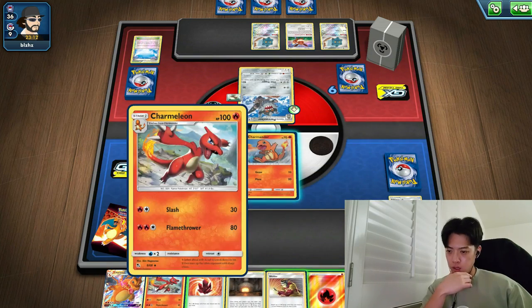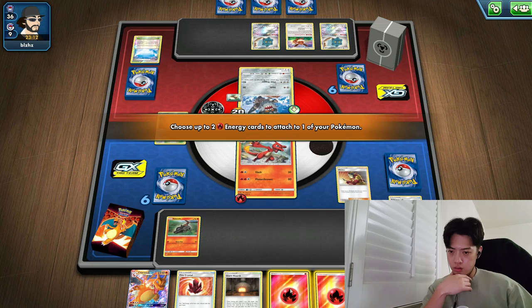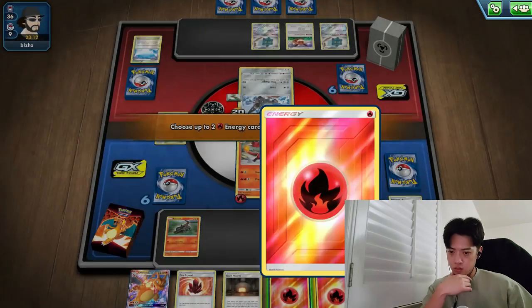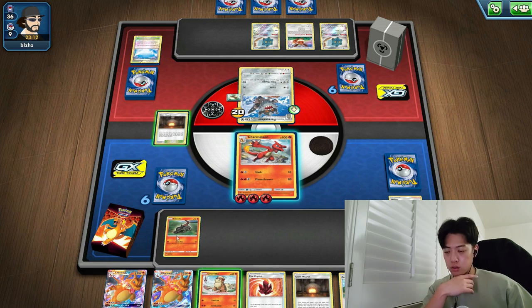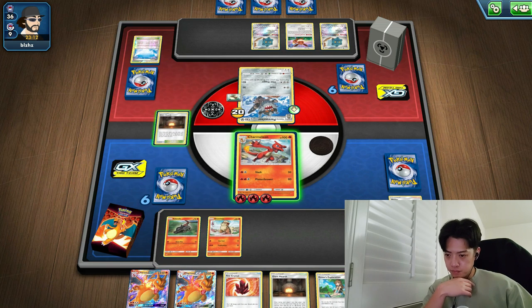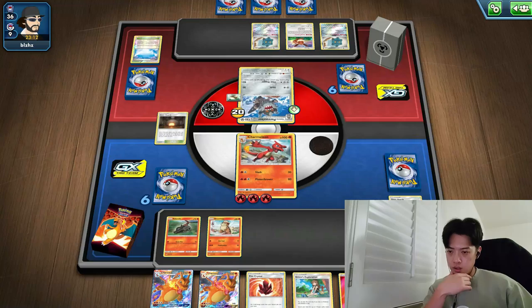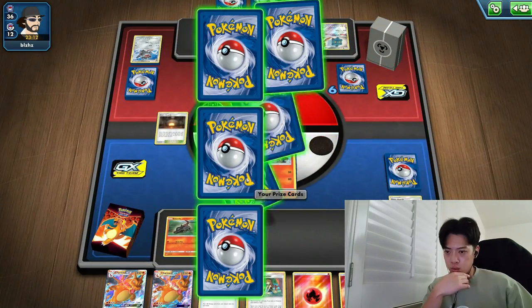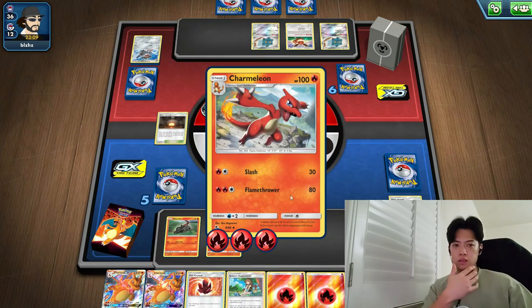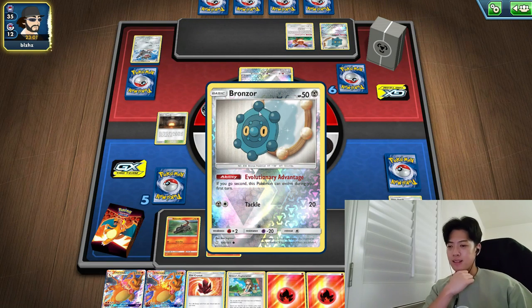If I do get Charmeleon out, I actually get a Charizard, which is insane. I'll do that — put two energies on it. Wait, why didn't I put a third energy on it? I got two Charizard GXs somehow. I do need four energy, so I'll discard one since I already have a Giant Hearth out. I think Flamethrower should take this one out — we are looking in a good position right now. Something about this game tells me I might win this one.